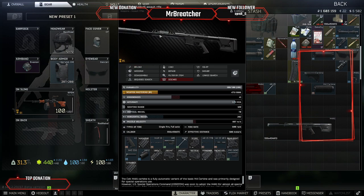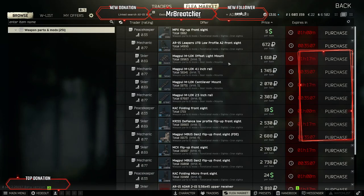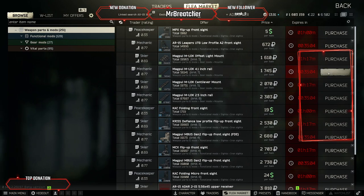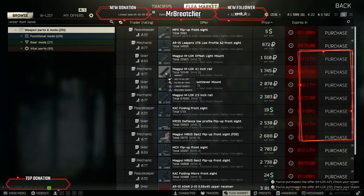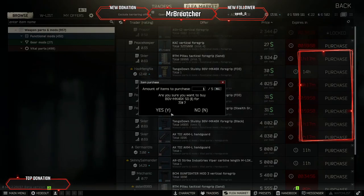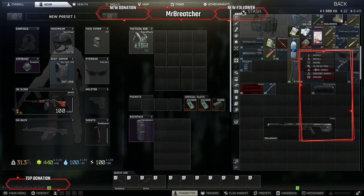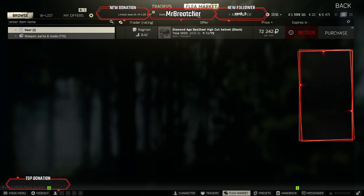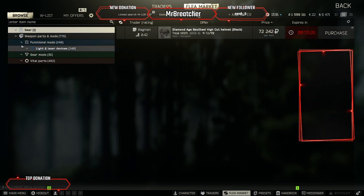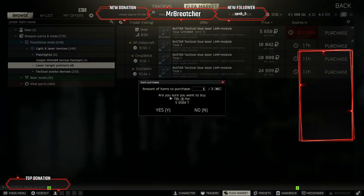Once we look at it we can see that we definitely want to be able to put a grip on the bottom. So we're also going to link search that hand guard to then find these rails. If we buy a 4.1 rail and a 2.5 rail, that lets us put on a grip and an attachment. I'll go ahead and just throw a cheap grip on here. And then we're also going to link search this and go ahead and grab ourselves a laser, which is what we're looking for.